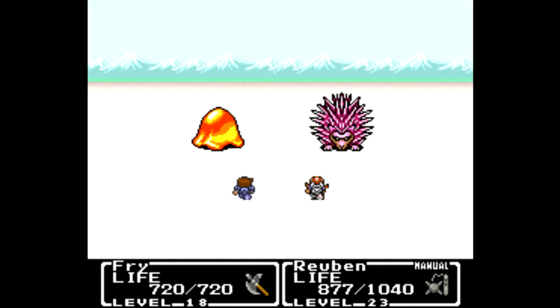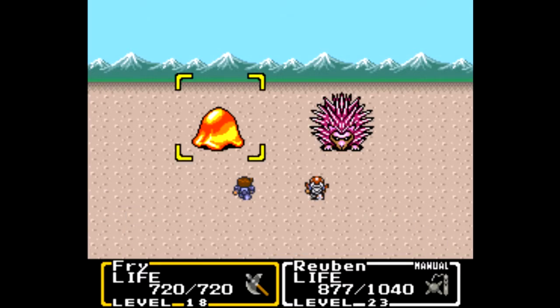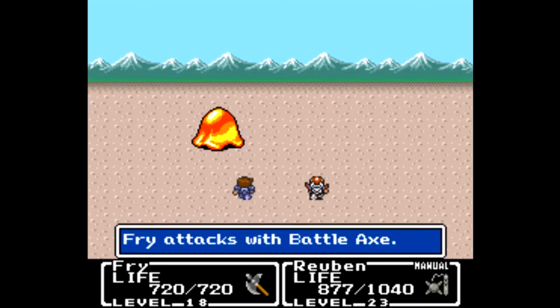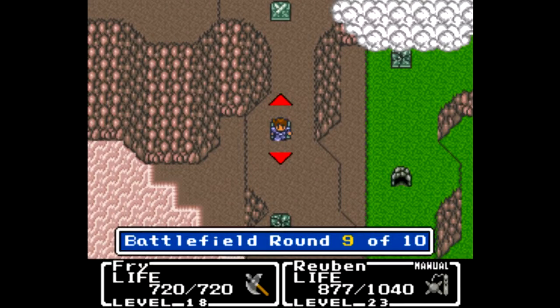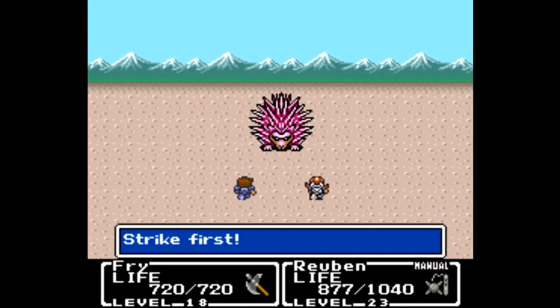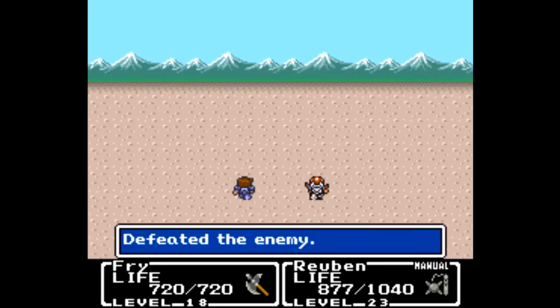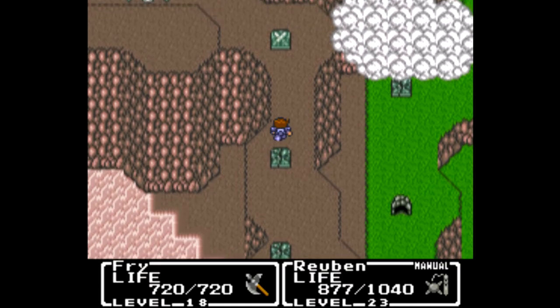The next battlefield has a new enemy — it's a sting rat, which is an upgraded edge hog. It sounds like a translation of hedgehog from another language, like German or something. We're up against a sting rat all by itself and we got first strike. Fry can one-shot those things with the battle axe. We've won the gemini crest for our efforts — that's probably going to be important.